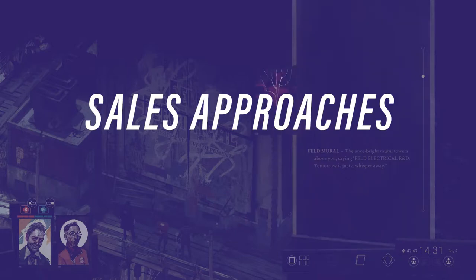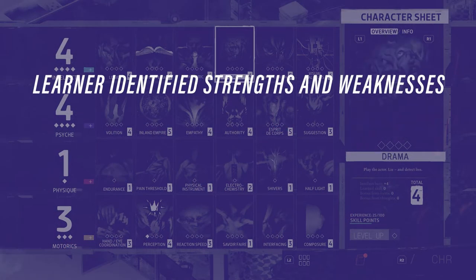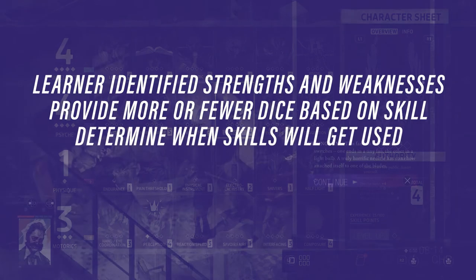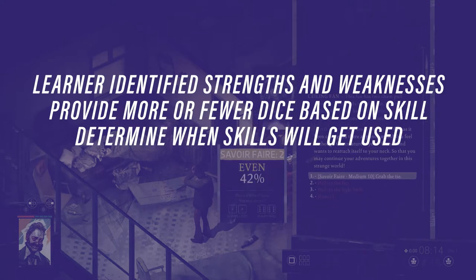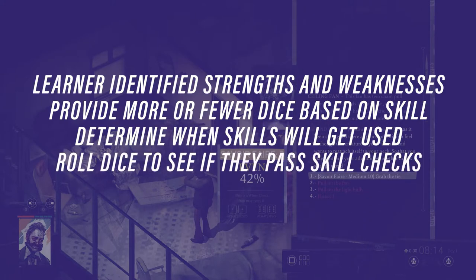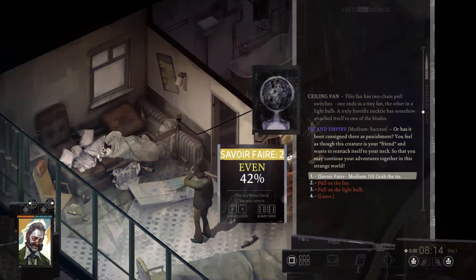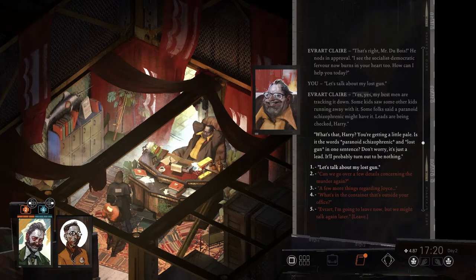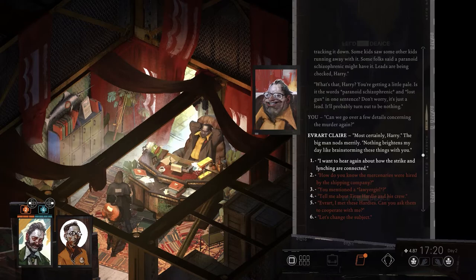If you want to train people to adapt in the moment in a sales situation, look no further than the dice mechanic in Disco Elysium. Have your learner choose the skills they think they excel at and the ones they struggle with. Based on their responses, provide them with more or fewer dice. Then apply those skills to a sales scenario. Have the learner identify the skills they will be using during the pitch — that could be storytelling, empathy, technical know-how, or dot connecting. When they want to use those skills, have them roll their dice and see whether they roll any sixes. If they do, they pass the skill check and move on. If they don't, they'll have to try a different approach. It might feel too random, but sales situations often take on a life of their own. This way, your learner can explore multiple approaches for what feels like unlikely situations. At the end, they'll have a wealth of strategies they can employ for situations that, before, they might have felt were too fantastical.